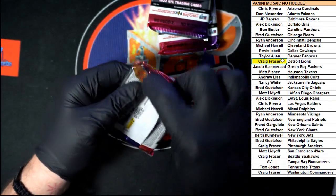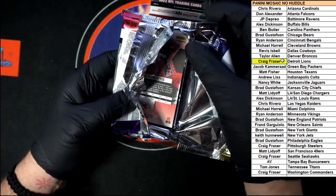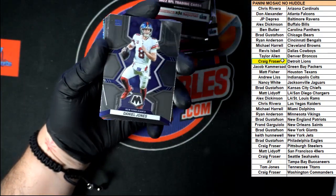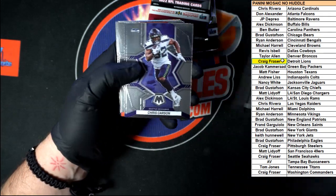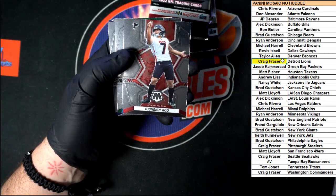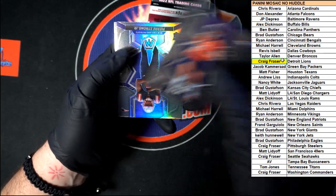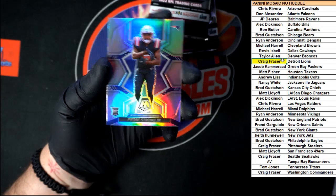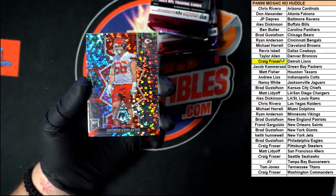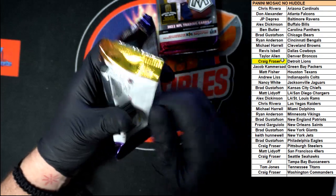We got this pack and two more after it. Starting out with Jones, Allen, McNabb, Kupp, Carson, Kenneth Walker for the Seahawks, Joe Thomas, Coo going for the Falcons, Sauce Gardner for the Jets, Dulcich for the Broncos, Pierre Strong Jr. for the Patriots. What do we got here — nice insert for the Chiefs. I'm liking these inserts, I do like the shiny.